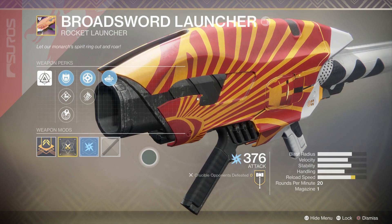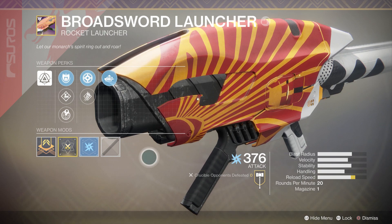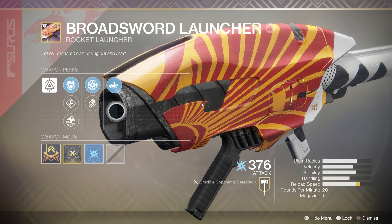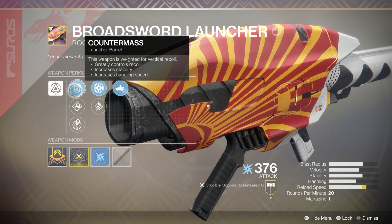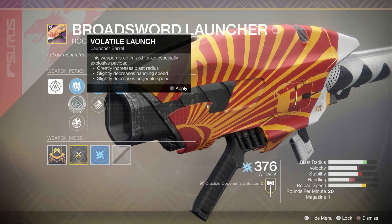This rocket launcher is a very well-rounded rocket launcher. You can see from the stats in the bottom right — none of them are extremely high, but most are decent enough. That's kind of one of the drawbacks though: it doesn't have a signature piece that makes it worth using over other legendary rocket launchers, especially in the blast radius side. There are ways you can bump up that blast radius. If you look at the first perk column, you can pick Volatile Launch, which will bump up the blast radius quite a bit. You do lose some velocity, and stability and handling also go down, though that's not as big of a deal as losing the velocity.